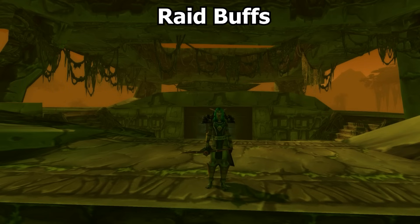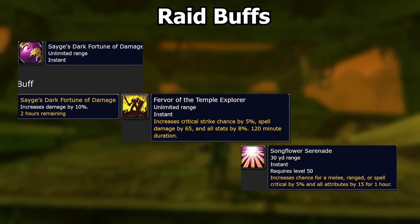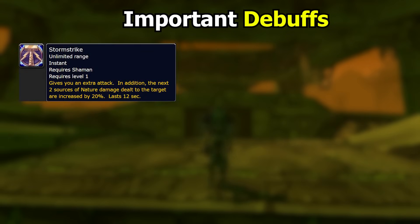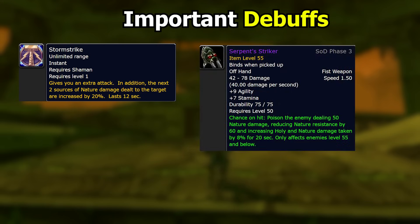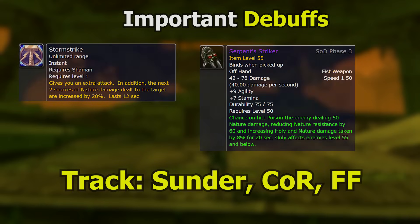As for raid buffs, you of course want the Darkmoon Faire buff, the Sunken Temple buff, and the Songflower buff. As for raid debuffs, the most powerful debuff for you is going to be the Dream State or Stormstrike debuff, which makes the target take 20% extra nature damage — you absolutely want this, so you need a Boomkin or a Shaman. Also important are the Fist debuff from the offhand fist weapon, Homunculi, Curse of Recklessness, Faerie Fire, and Leader of the Pack.